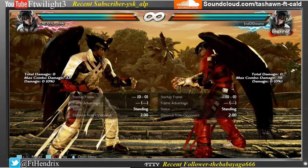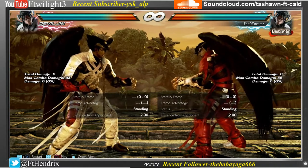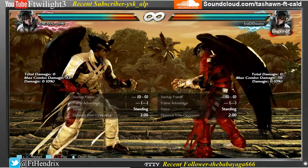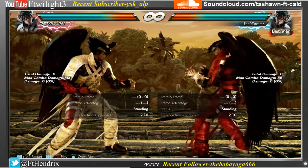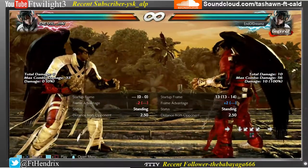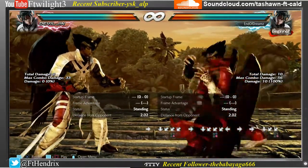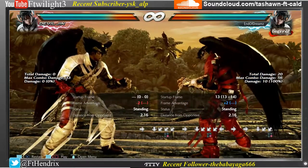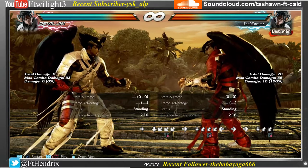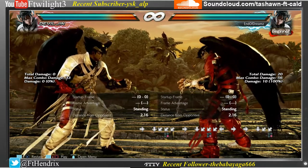The next change is df4,4 has increased range. I'm not sure what the old range was, but now it hits around 245. The distance from the opponent is around 245 — just under 250 is the range. I'm not sure if that's different from Season 3, but they said it's an increased range, so I assume it's better than Season 3.